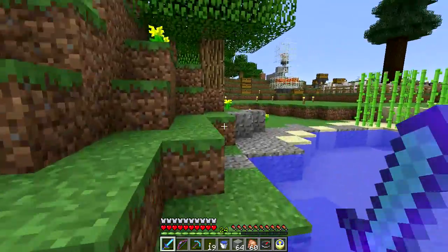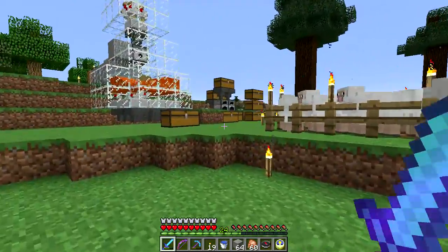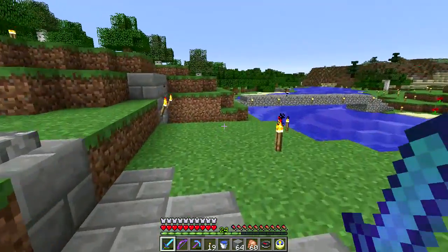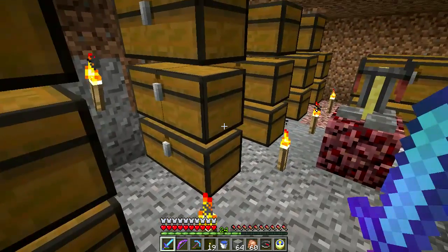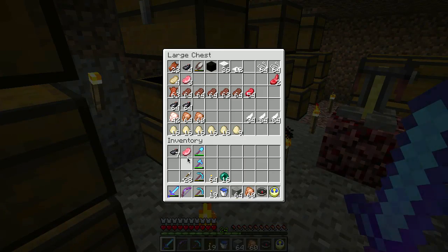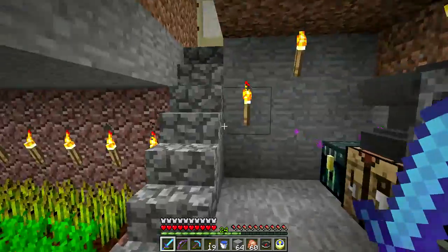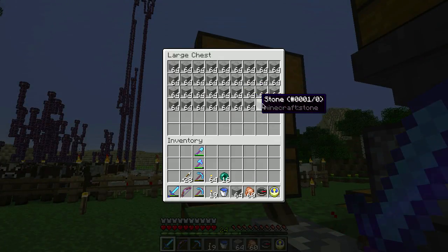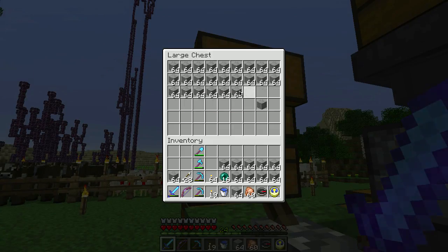I did load up the snapshot earlier today and did a portal run just to make sure everything was working. When I stepped into the end portal, I dropped into the void. This is the second time this has happened after an update, so I'm a little concerned. I restored a backup world and went through and it went through just fine. It's intermittent, which makes it kind of difficult to deal with.